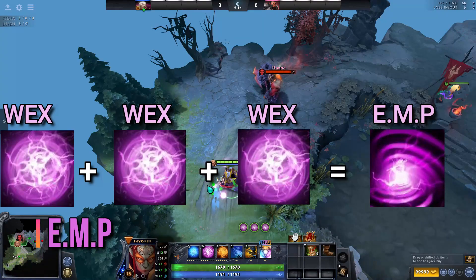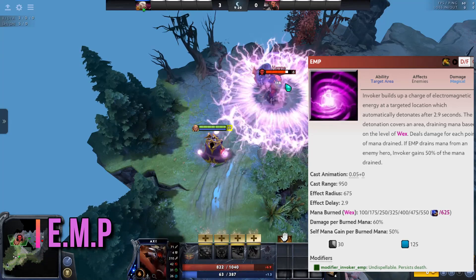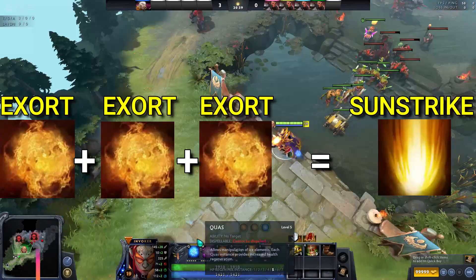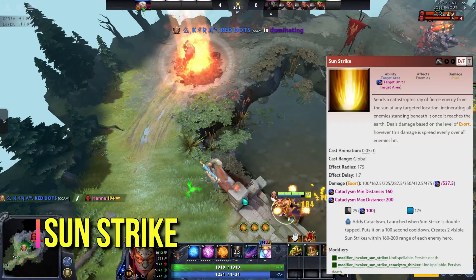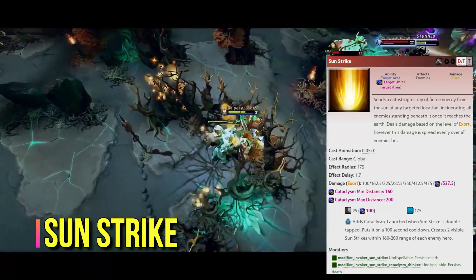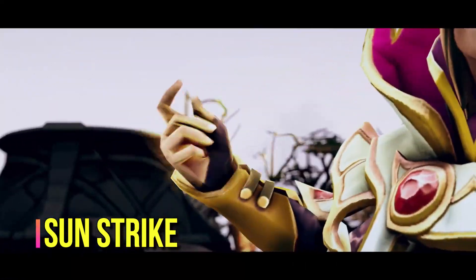EMP is based on Wex. The spell burns mana of enemy heroes and restores half of it to Invoker. The more points you have in Wex, the more mana you are going to drain. Sun Strike is based on Exhort. The ability deals pure damage in a small AoE and works globally. This helps Invoker to secure kills all around the map. Sun Strike can be improved by an Aghanim's Scepter and transform into another ability, Cataclysm. Cataclysm casts 2 Sun Strikes on all enemy heroes around the map.